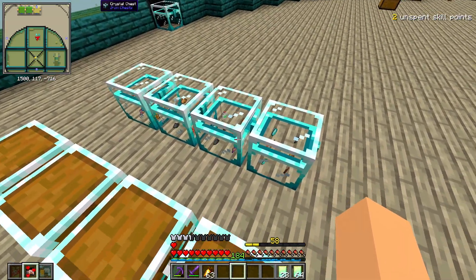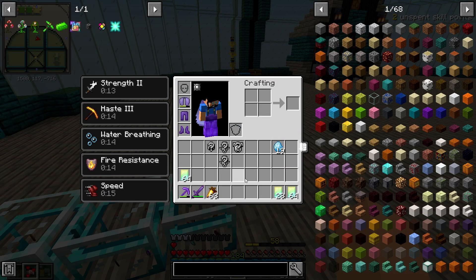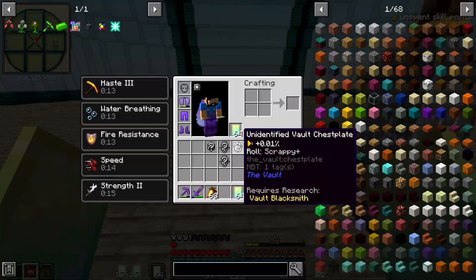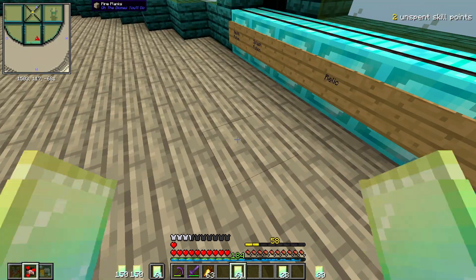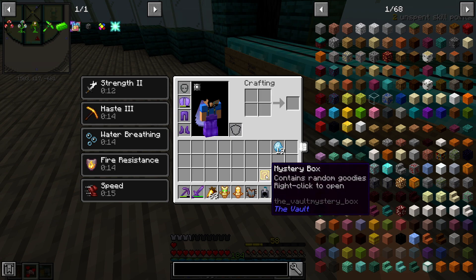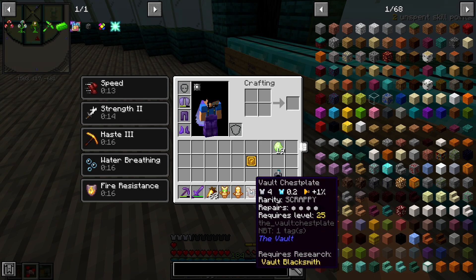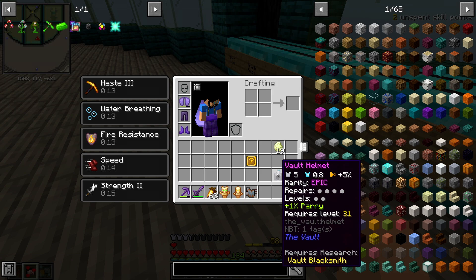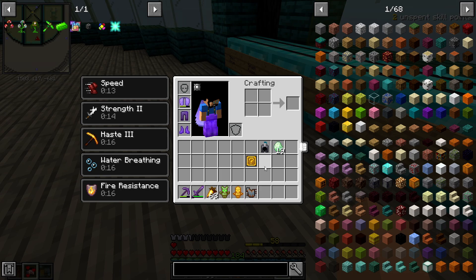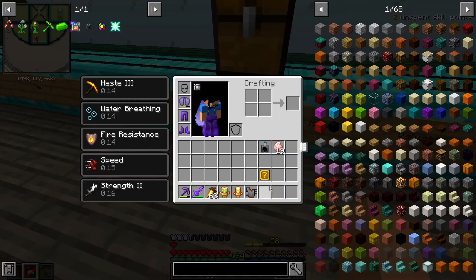The third vault almost ended in a loss — I didn't realize how far I was from the exit, we also had slowed, and it was like six or seven seconds before we failed it. Out of all the relic boosters we got one mystery box, and from the armor we got one helmet that should have better stats than what we have now. I'll enchant this one and get it squared away before running more vaults, probably rocking the old helmet for another vault or two until it breaks.